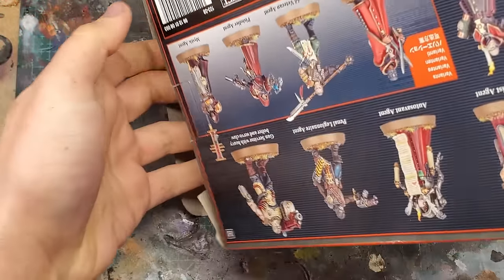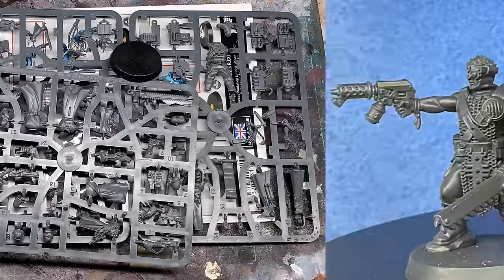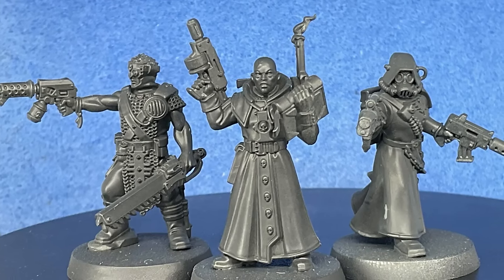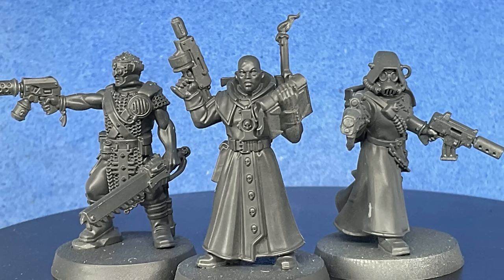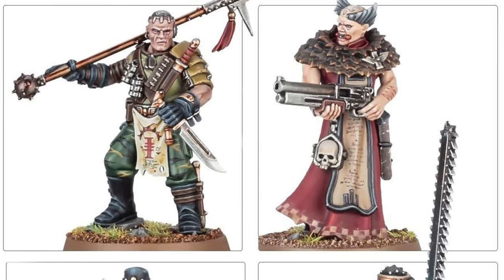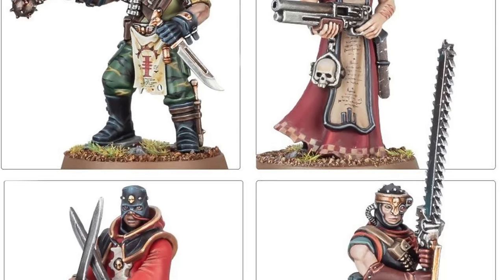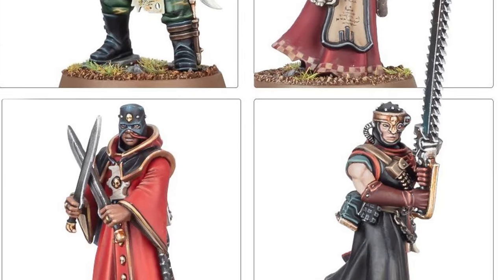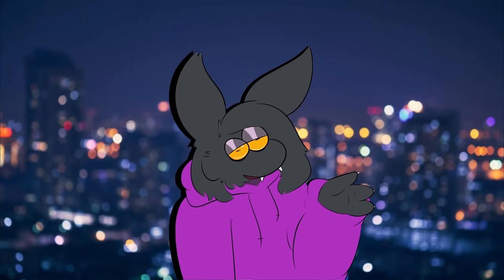First I want to show you the ops I actually built from the base kit: the Interrogator, Pistolier, Penal Legionnaire, and the Mystic. I did some very light kitbashing on the Pistolier, giving her a Skitari melon. I also decided to swap the Quest Keeper's head with the Penal Legionnaire — I just think it looks better there. The penalty with assembling these miniatures is we were left with the Hexorcist, Deathworld Vet, Enlightener, and the Quest Keeper to be kitbashed. These models are cool, but it's a shame I can only build a few of them. That's where I step in.